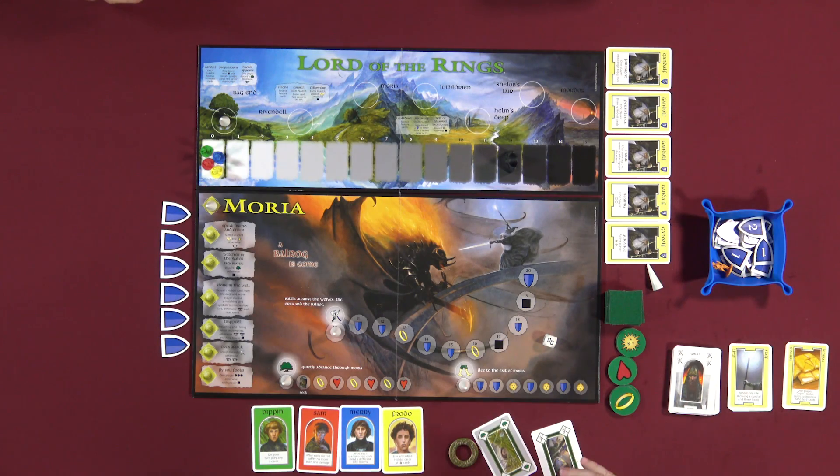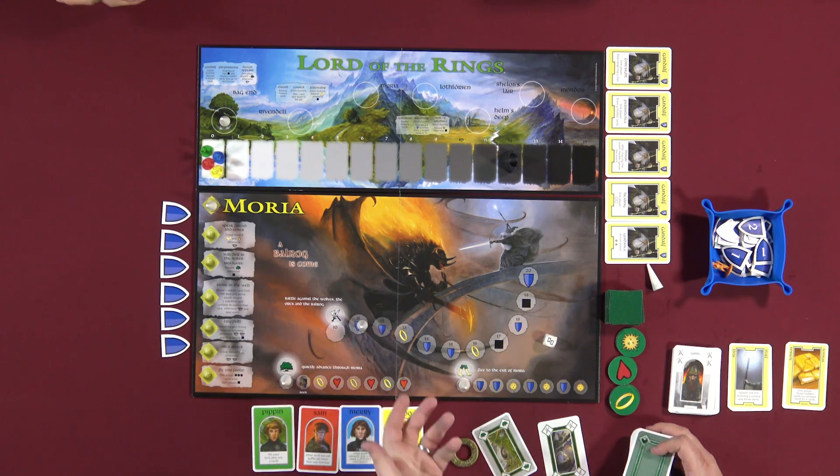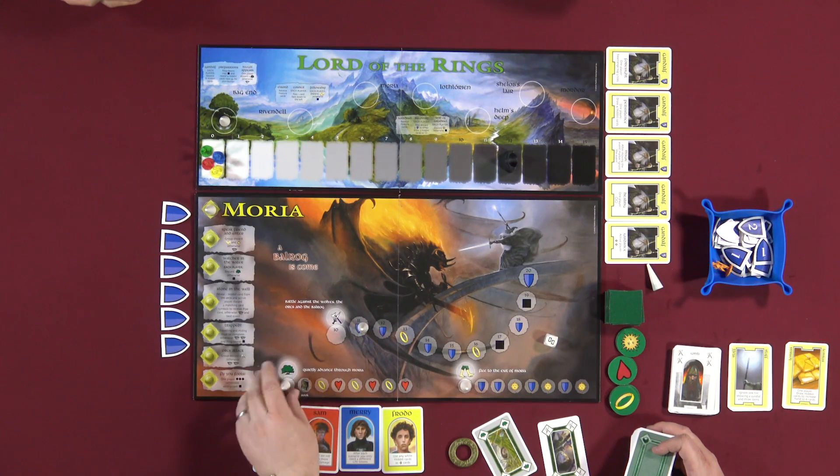On your turn, you're gonna play one or two cards and advance the appropriate tracks. For a quick example, if I play a sword and a hiding card, these are resolved one at a time — so we'd do the sword first, then the hiding, which in this case would give me a book special card.